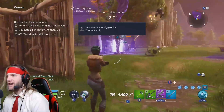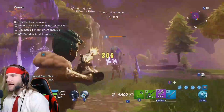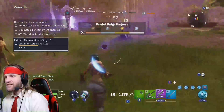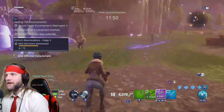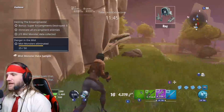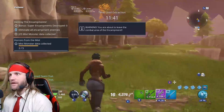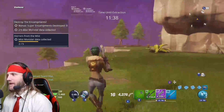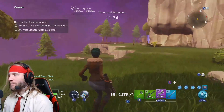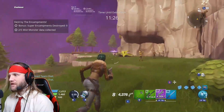So we're resetting the encampment. There's another Mist Monster right there, so we're going to kill him. There's the data on the ground right there — there's his data, and the other data right there. Now we're going to cheese this out by resetting on purpose, so we're going to run away. Warning: you're about to leave the combat area of the encampment. Yes, we want that to happen — so we're going to pull back. These guys are part of a different encounter, so we'll just kill them here.